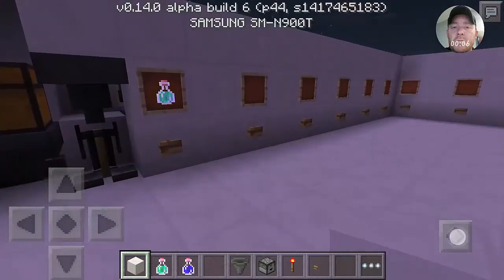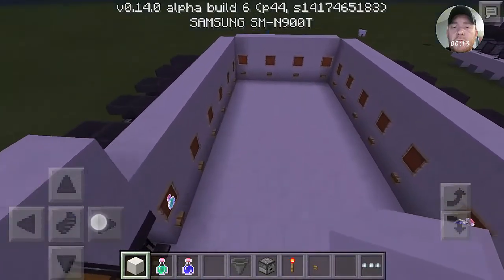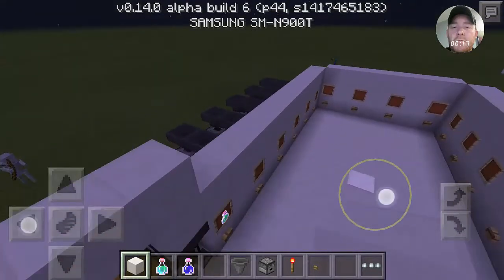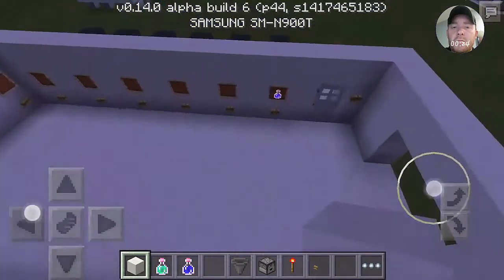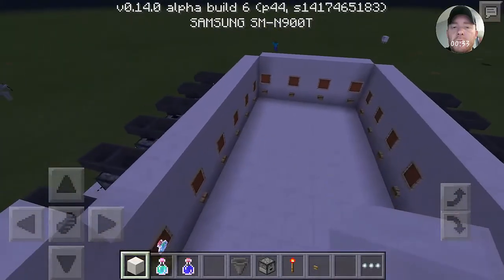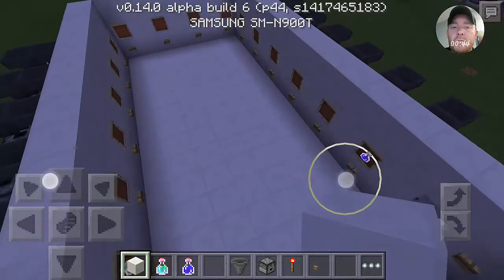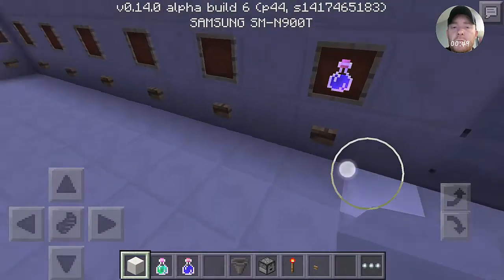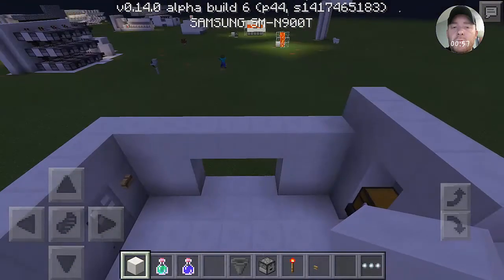Hey guys, it's JJ Jester here again. I have a short little video, but it's a little extravagant — this is the potion brewing room that I came up with. It has 16 places. I know there are probably more potions than that, but this was just to give an idea of scale. This is basically a complete setup ready to go — the only thing I didn't do was the other base potions like mundane and thick.